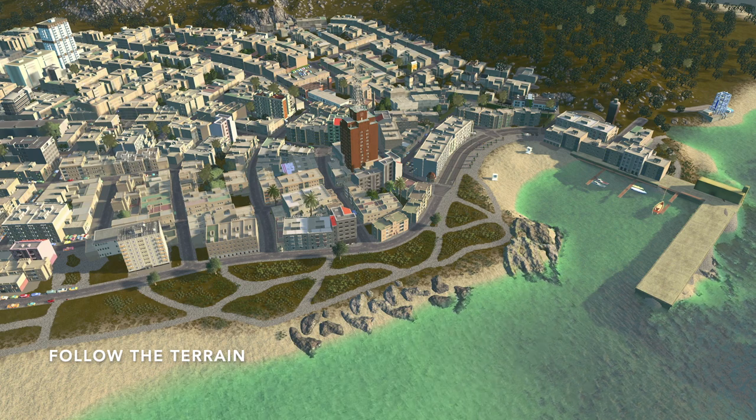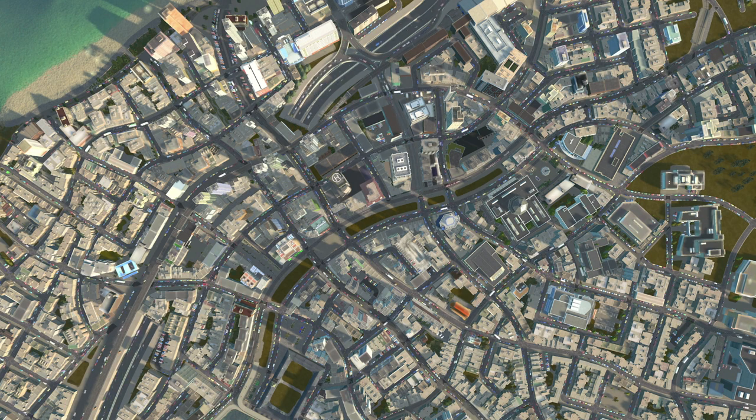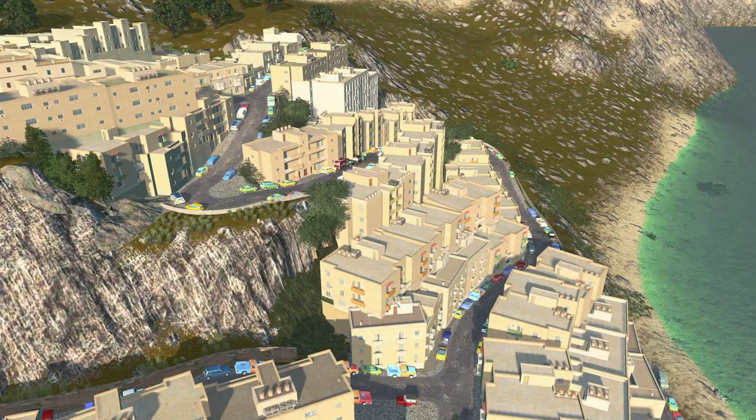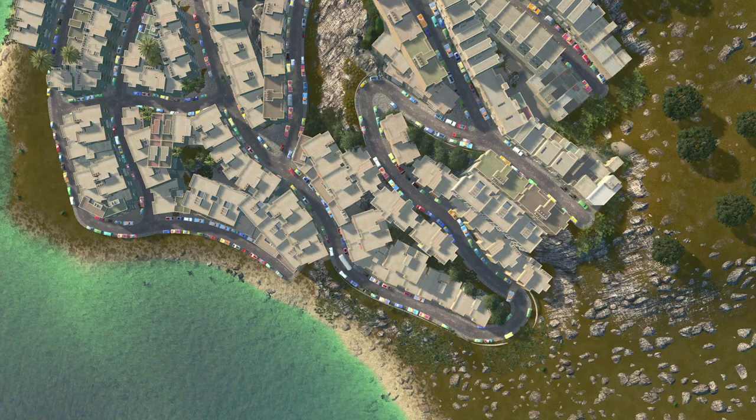Following the landscape is another great tip to keep in mind. I know it's easy to create a grid city and try to make everything symmetrical, but cities that have a more natural road design look a bit more appealing. If you look at this example here, you can see I've followed the shape of the shoreline and all of the streets behind that follow the same curvy road design. You can also try following the sides of hills and mountains — instead of one steep road going up the mountain, try more curvy lines that follow the shape of the hill and slowly work their way up.